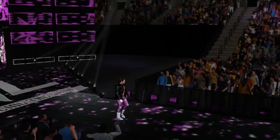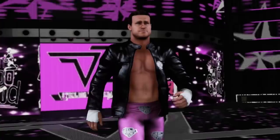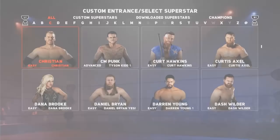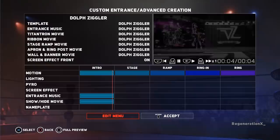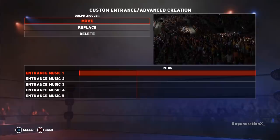To delay the Trons and music in WWE 2K18, head into Create an Entrance, select the Superstar whose entrance you want to create, and choose the Advanced Entrance option. In the Entrance Music column, Dolph's music is set to play during his intro — select this and delete it so music doesn't play at the beginning of his entrance. Then select the Stage column and add Dolph's music into this section, setting it to play halfway through the stage animation.